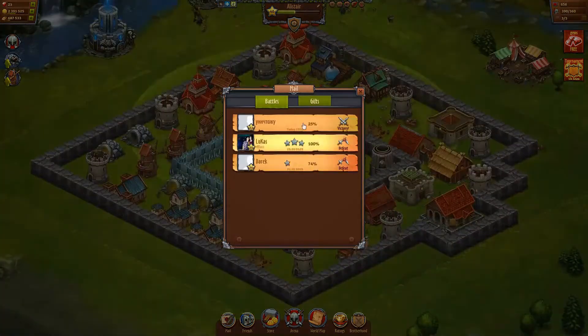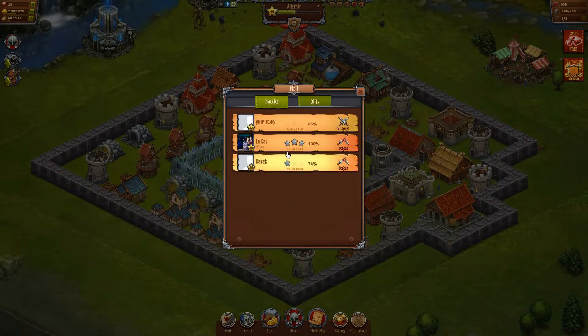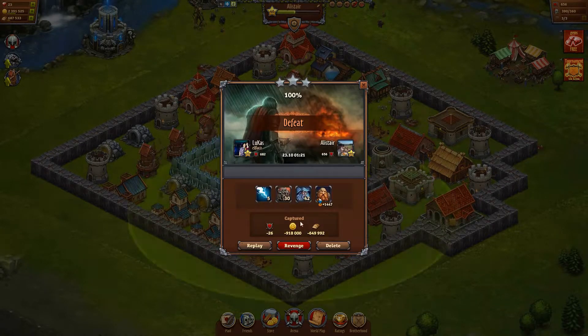I've been attacked a few times. You can view your attacker — you can replay it, revenge it, or just delete it. This guy obviously has lots of money buying him lots of units. That would have cost him a fortune to buy these additional players. This guy totally wiped me out — he used 5 lightning strikes, which you get from friends in the game, plus 30 trolls and 42 mages.